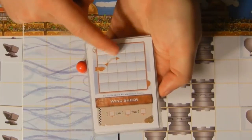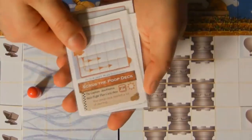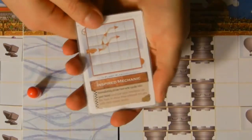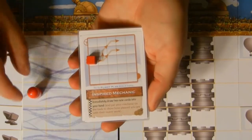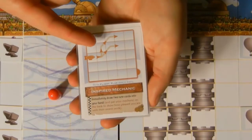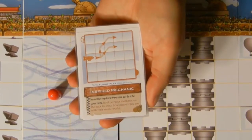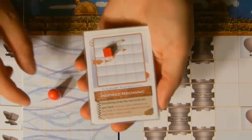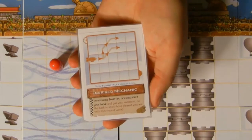Each step follows the flight path. Many of your cards have options. In this case, for instance, your first move is going to have to be forward. Then your second move, you have a choice of either going straight up or up and forward. You choose. If I go straight up, now the rest of my flight plan has to follow this path.